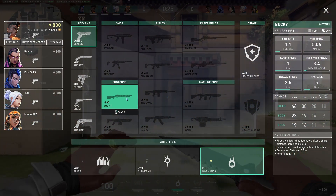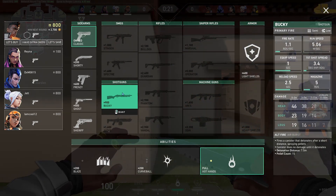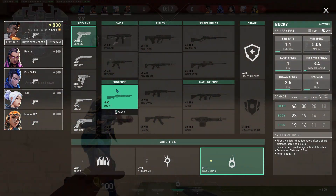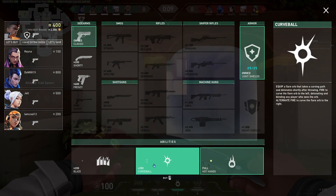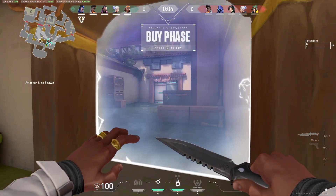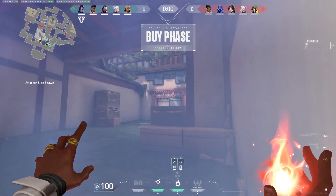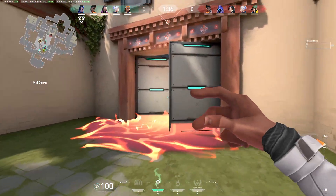So to start the game, it looks like we're playing 5 Duelists on Haven, which is interesting — it's definitely a silver tactic. First things first, I'll buy armor and purchase two flashes, and we'll head over towards Garage. It looks like my teammates are preparing to go hit A or B. I will try to work a part of this map.